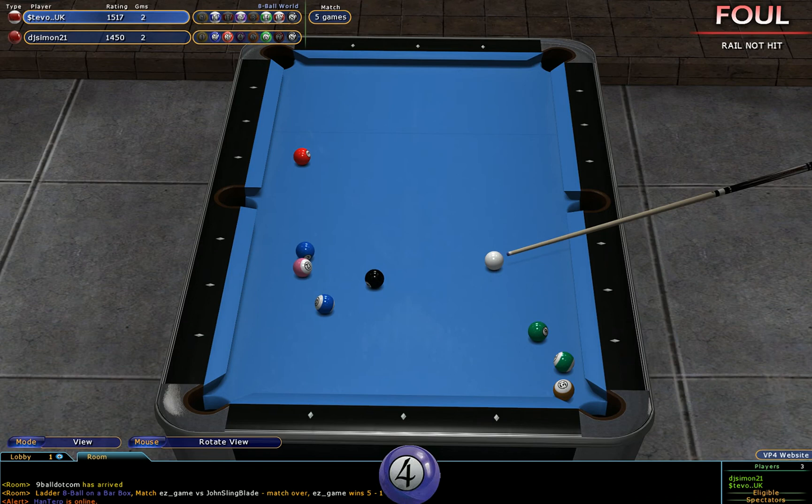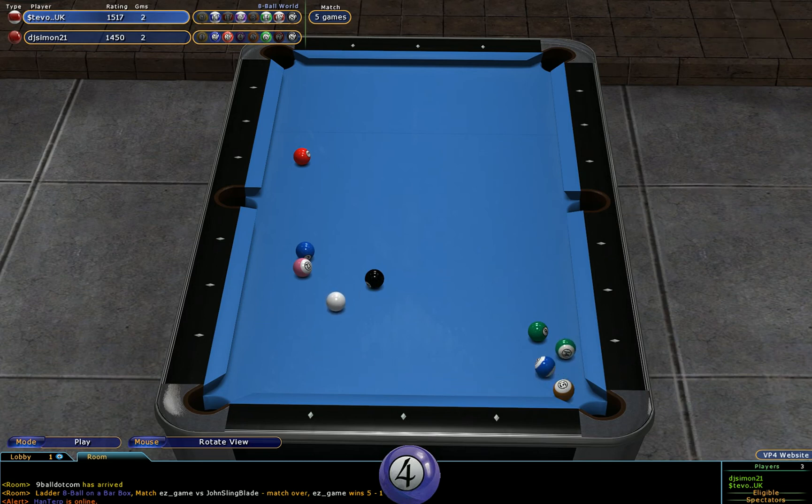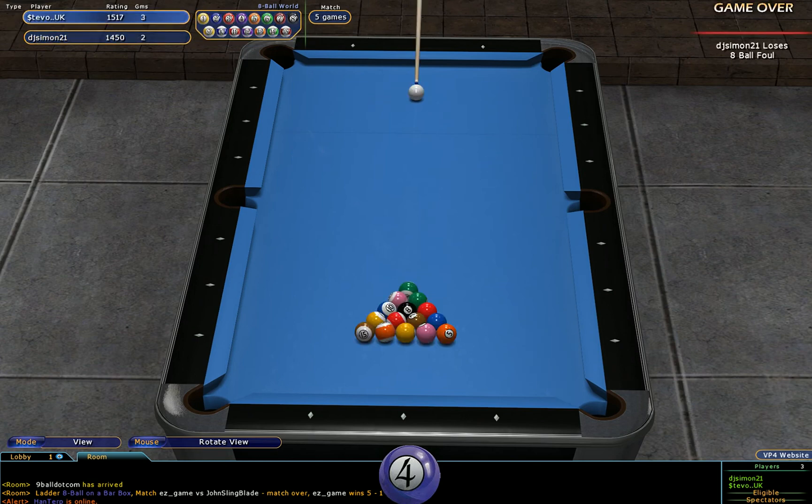But he's chosen just to get his three ball into a more friendly position for the run out. But he's fouled because he hasn't hit a rail. Now there's a chance to move — no, he might not have the angle to get in there. Tried to cross bank, and he's kicked in the eight ball, and he's lost the rack. So that's a gift to Stevo UK — he takes the lead by three racks to two.